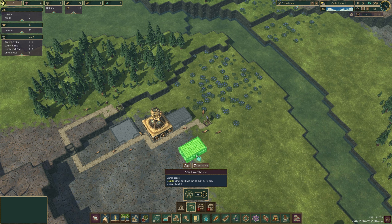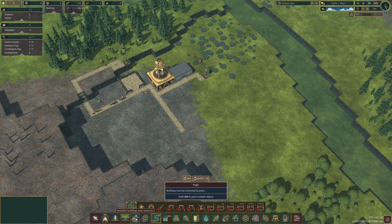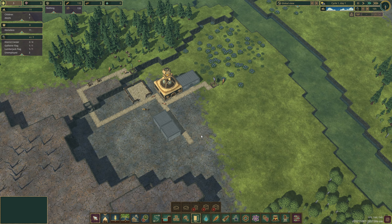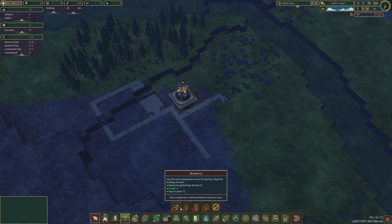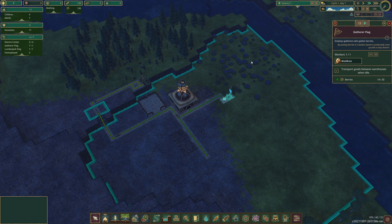I'll have these over here, it's more where I ask for the berries and stuff. Let's have some paths going across here and put some housing down. That's keeping them busy. I've got to put something down to gather the stuff here and plant crops. They're just collecting berries anyway - yeah, they're collecting it, you don't need to tell them to collect.